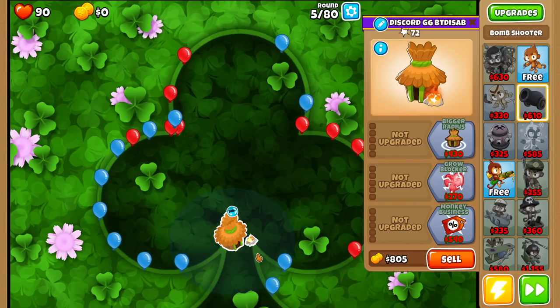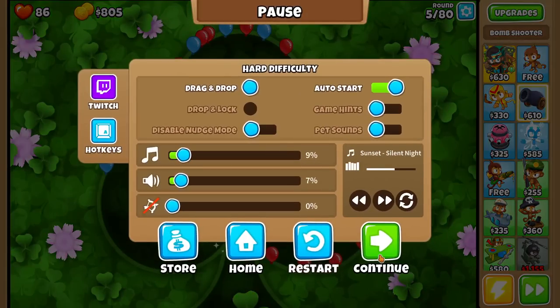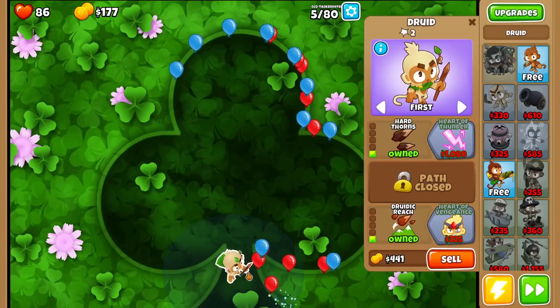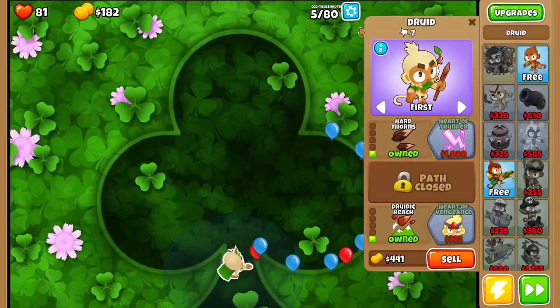Putting all the eggs in one basket is never a good idea, and as you can see, that is why it's not a good idea. How can I salvage this run? Let's drop a druid. Praying for something good — and yes, we got something good: a 0-2-2 tank shooter druid monkey.